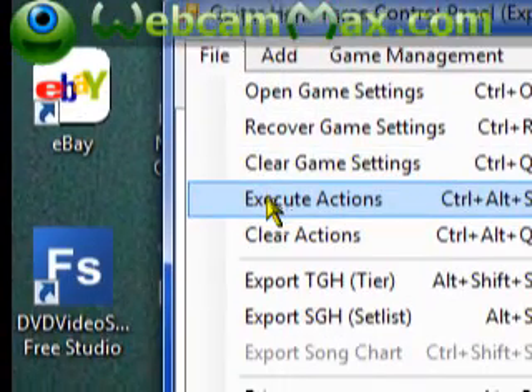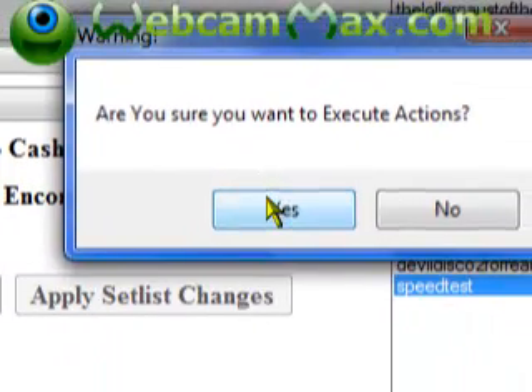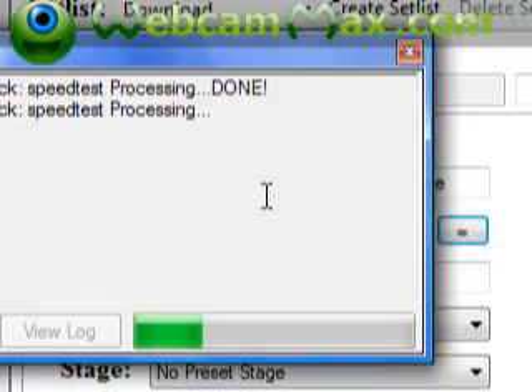Go to File > Execute Settings after you're done with everything. It will ask if you're sure - click Yes. Everything should show up as 'done' and not 'failed' if you did everything correctly. Then launch GH3 on your PC and that custom song should show up.